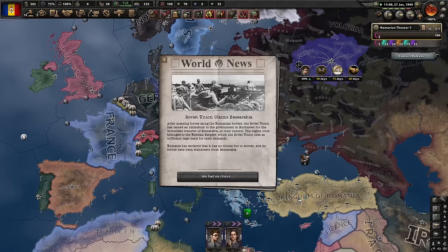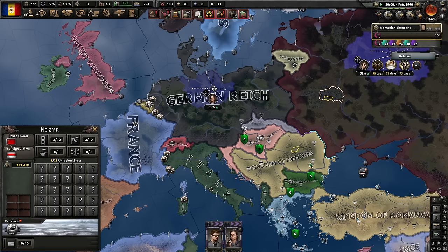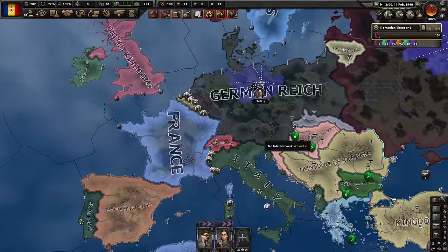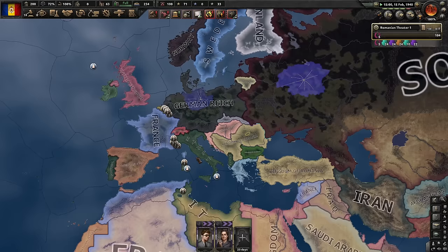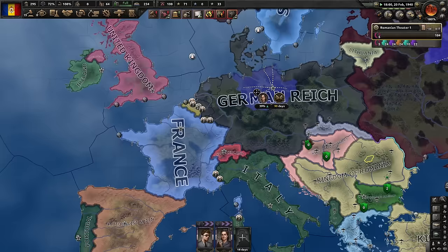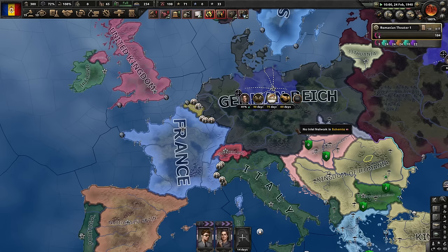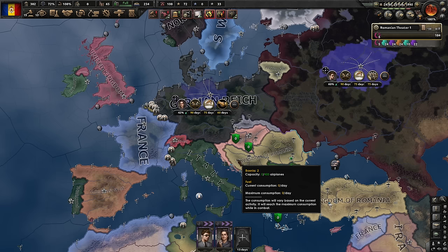Soviet Union demands Bessarabia — I could fight them, I could resist them probably. But I'm not sure if it would be the right choice. Yes, you can have it. Bukovina, Bessarabia, and Southern Bessarabia all have been ceded to the Soviet Union — sad but necessary sacrifice. If this persists, it will be more profitable to actually ally the Soviet Union and fight the Germans and Italians. But I must wait until they are the enemies of the Germans. There's really no universally right answer here. I have to think about this and maybe have some tea.